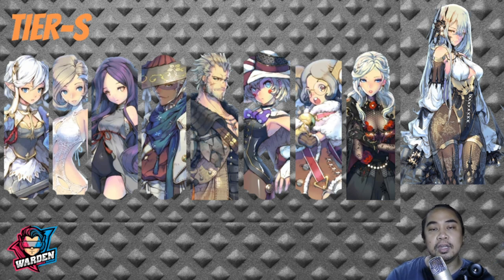Next would be Schmidt. Schmidt is here primarily because of his turn reset. He has a good synergy with heroes of lower defense — when he gives Spray to the other team, they can actually reset their attack. It is a very unique skill that places him in Tier S of Exos Heroes.